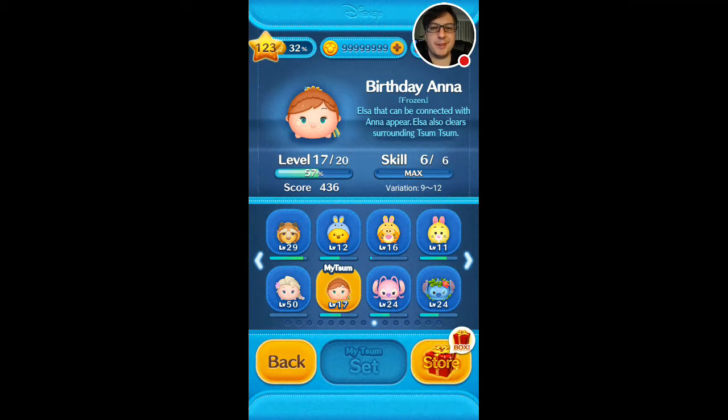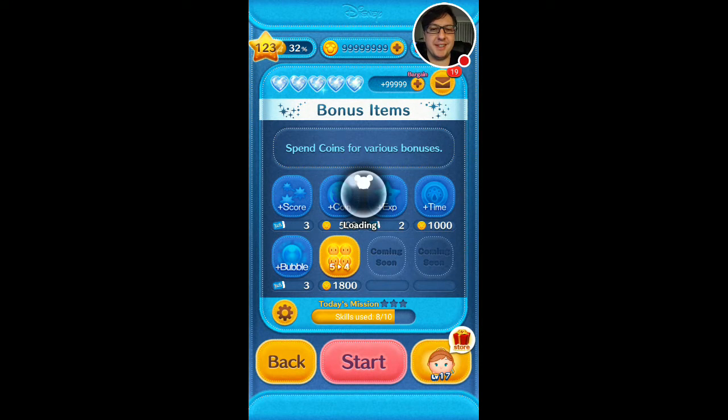Hello everyone, Mu here with another gameplay video for Disney Zoom Zoom. This time we'll be taking a look at Birthday Anna. Basically her ability is to create Elsas that can link with Anna but they also explode to clear surrounding zooms. So let's jump right into the gameplay.